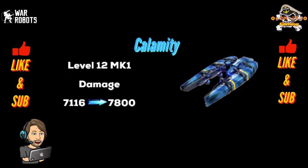Moving on, we've got the Calamity and the Dragon Calamity. This is also focusing more on sustained damage. It already has a pretty long shooting duration. They've simply increased the damage per tick — at level 12 Mark 1, it's going from 7,116 damage per tick to 7,800 damage per tick, which is roughly about a 10% damage boost.